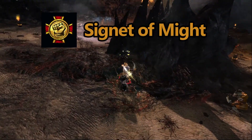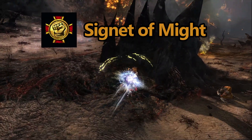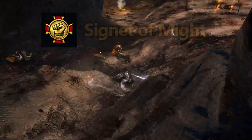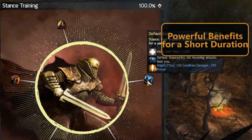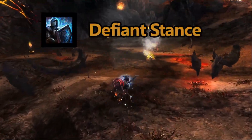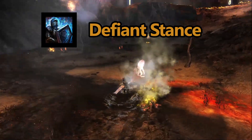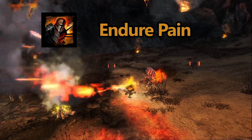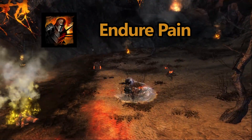Signets offer strong passive and powerful active effects. Like Signet of Might, which passively improves power, or actively causes your attacks to be unblockable and grant you might. Stances provide positive effects for a short duration. Like Defiant Stance, that heals the Warrior and heals them for more as they take damage during its duration. Or Endure Pain, which for a short time makes you immune to all strike damage.